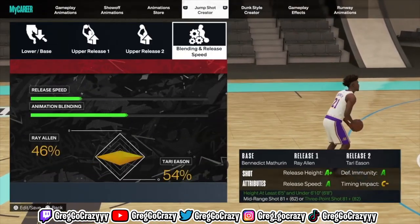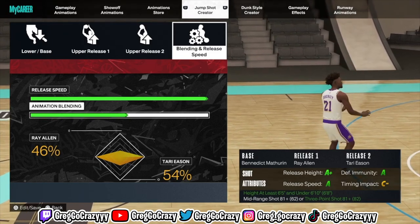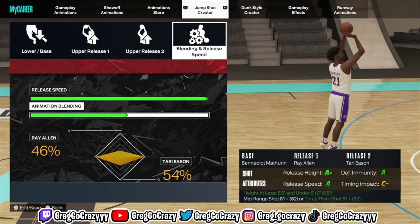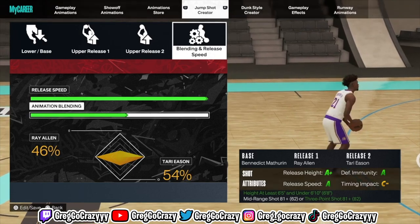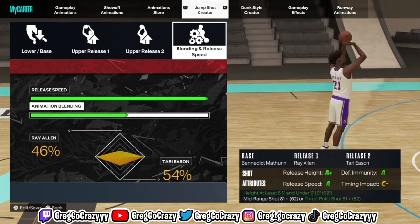Now if y'all wondering what this jump shot is: the base is Benedict Matherin, Release 1 is Ray Allen, and Release 2 is Trey Eason. As you can see, the release height, defensive immunity, and release speed are all quick. Now here's the blend — 54% Trey Eason, 46% Ray Allen. Once you use this jump shot it is good, I'm telling you.